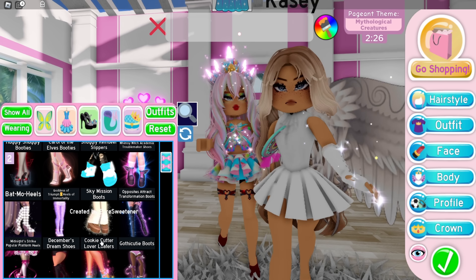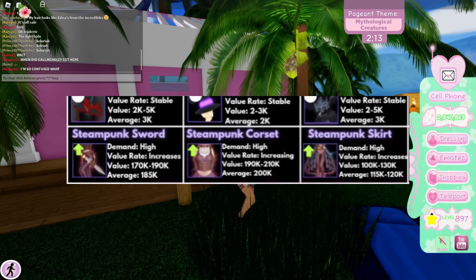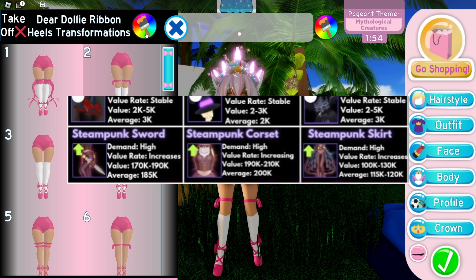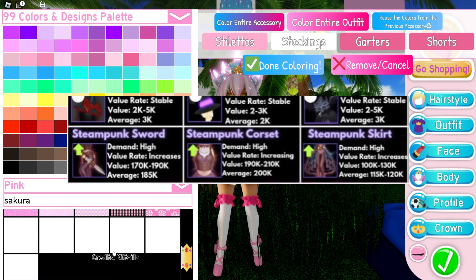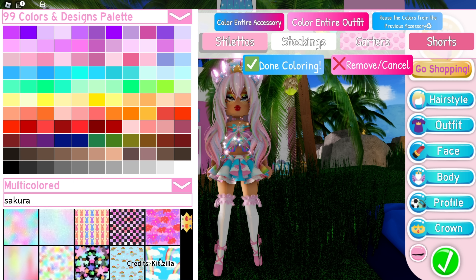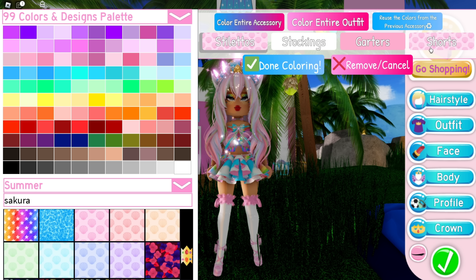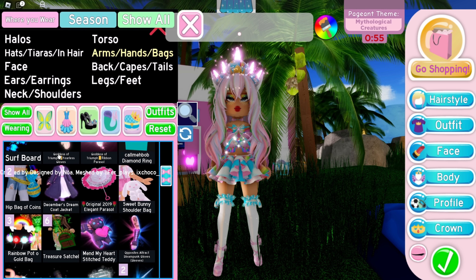Now moving on to Halloween items — the top three are the Steampunk Set, which I think only has three items not counting the Steampunk Wings from the maze. The Steampunk Sword goes for 185,000 diamonds on average, the Corset goes for 200,000 diamonds on average, and the Steampunk Skirt goes for 115,000–120,000 diamonds on average. The Steampunk Set is probably one of the most expensive sets to trade for right now in Royal High.